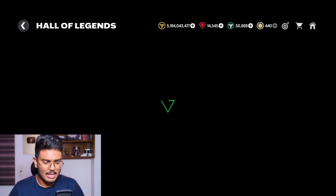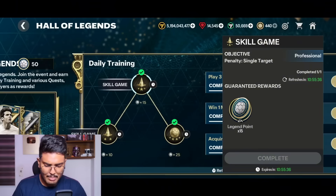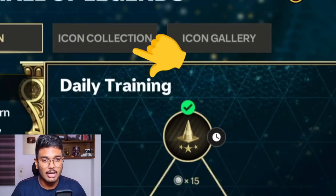The first thing you've got to do is dive into the Hall of Legends chapter. As soon as you get here you can see three skill games — play those three skill games and you're going to get some tokens called legend points. These are the main currency for this event, and you use them in the next chapter which is the icon collection.